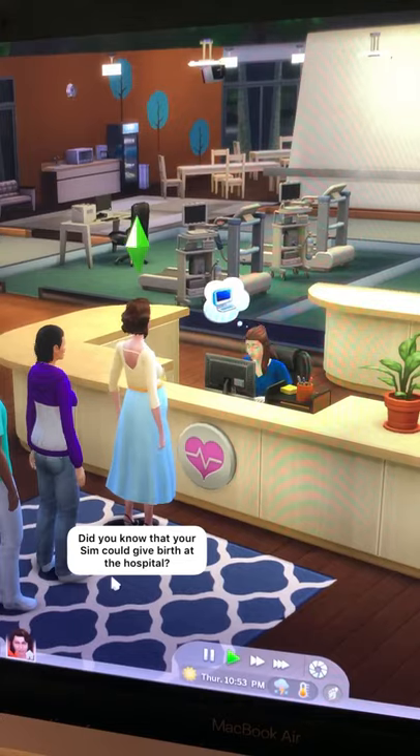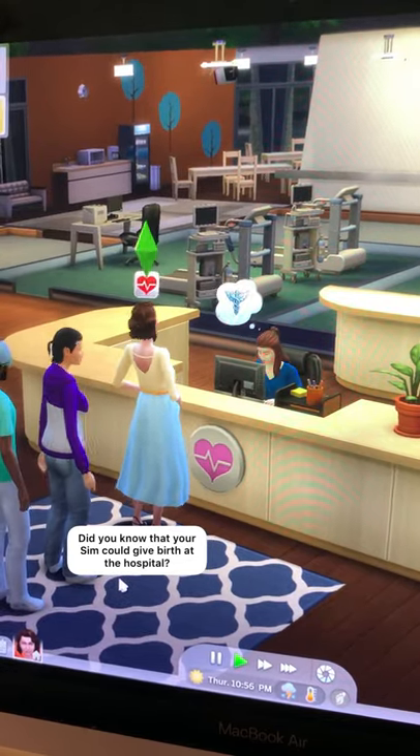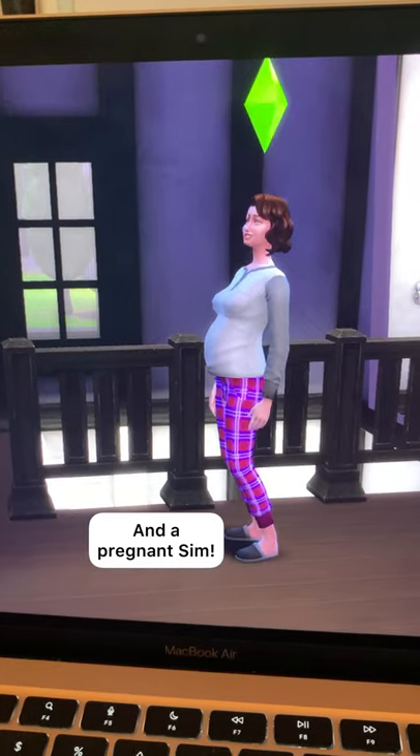Sims 4 did you know, part 43. Did you know that your sim could give birth at the hospital? You'll need the Get to Work pack and a pregnant sim.